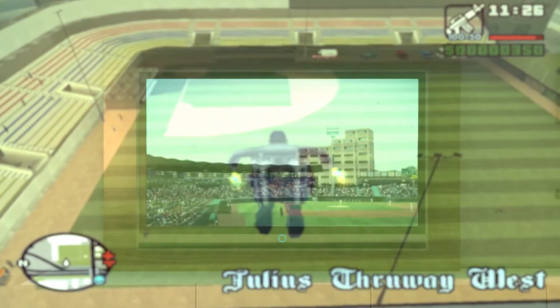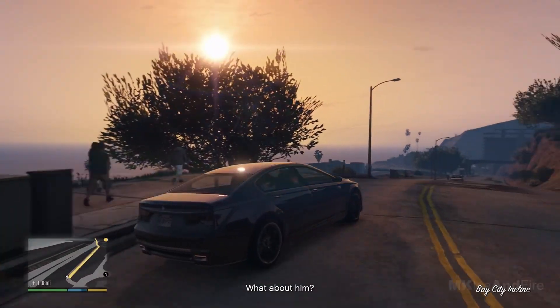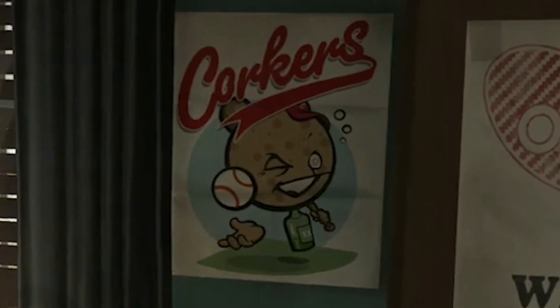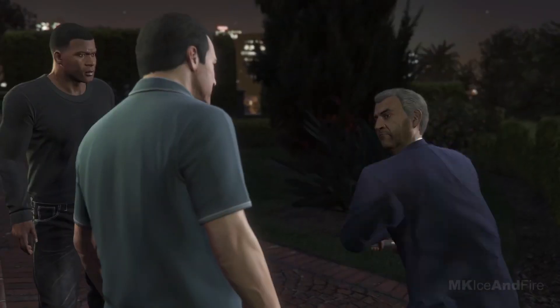A Baseball Arena. A TV ad can be seen for the team Los Santos Corkers, but a baseball arena can't be found anywhere on the map. There are many references to the Corkers in the game, like a poster found in Franklin's old bedroom, but the arena and baseball as an activity did not make it into the game.